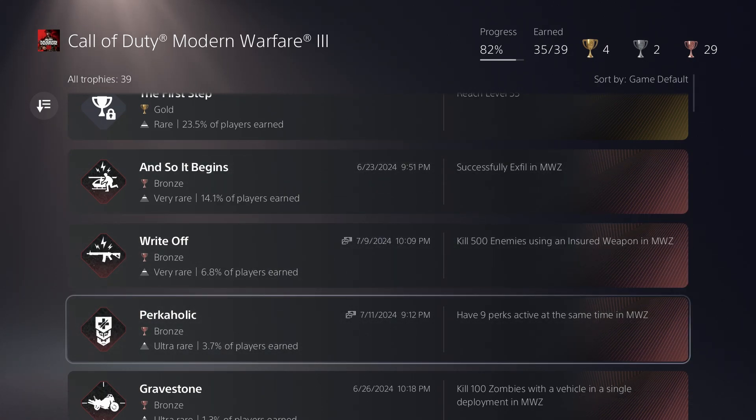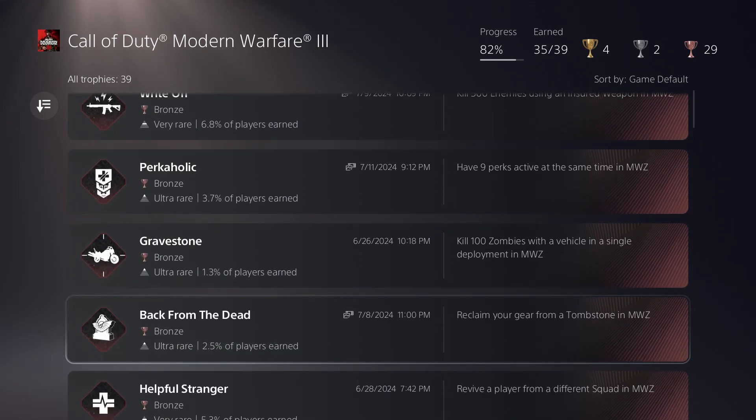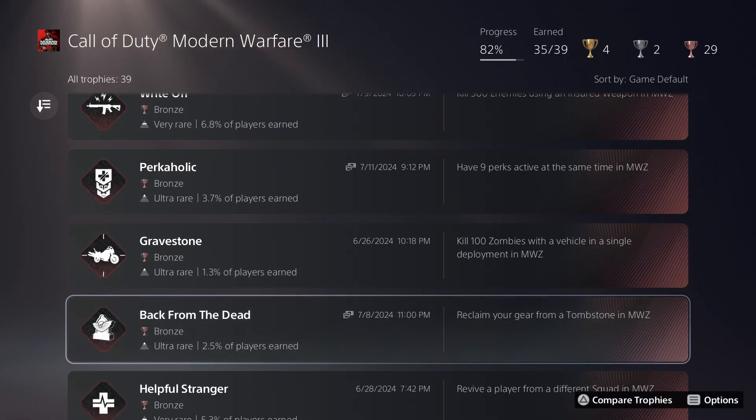Exfil is the first trophy you're probably going to get in the game. I also reclaimed my gear from a tombstone — basically you drink the tombstone soda, get yourself killed, return to that spot on your next deployment, pick up the tombstone, and get your gear back. It's not a difficult trophy at all; it just works a little differently from how it did in previous games.